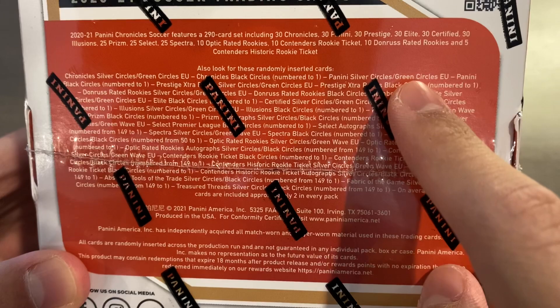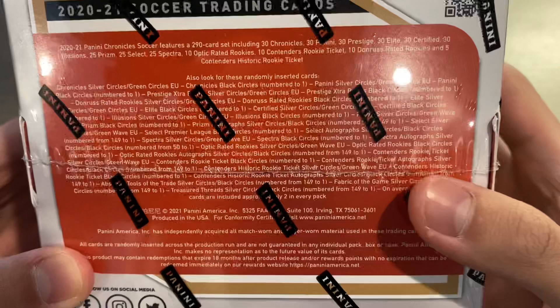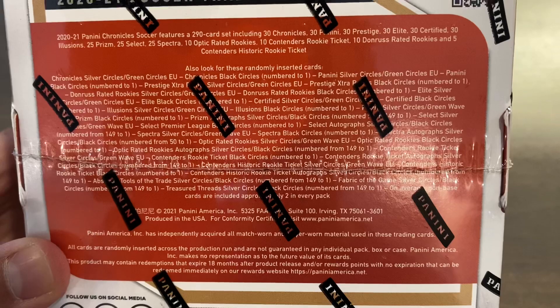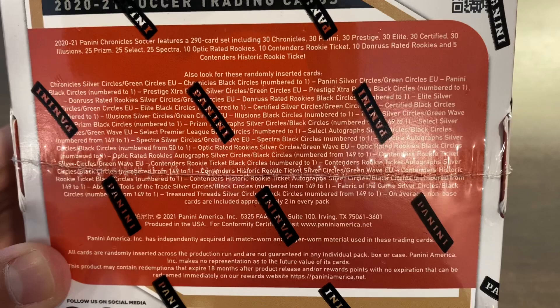What's so special about this versus the regular North American one is that there are green circles and green shimmers for the Chrome stock cards as parallels, and those are exclusive to these. They're quite short-printed. You also have a shot at hitting just about every single hit subset in terms of autos and memorabilia with the silver and black circle parallels, either numbered from 149 or numbered down to one.